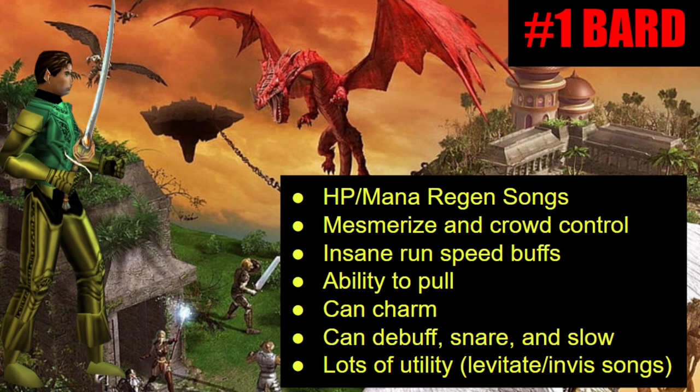Bards can also debuff, snare, slow, and they have a lot of utility. Things like having a Pegasus Cloak or some type of levitation early on — bards have levitation songs and invis songs, so you don't need any cloudy potions or other ways to levitate. If you're a caster you probably already have levitate and invis, but those take up space on your spell bar. With the bard handling those songs, you can free up spell slots for more damage. They also have aquatic lungs so you can breathe underwater. The utility of the bard is just amazing, they can even pick lock. Bard is my number one choice with your caster.